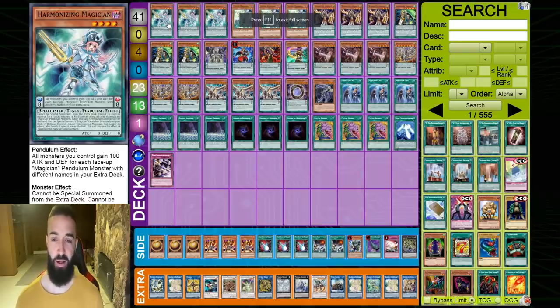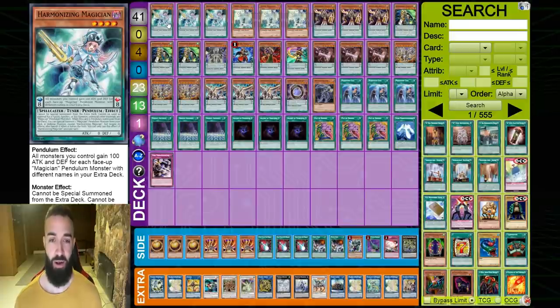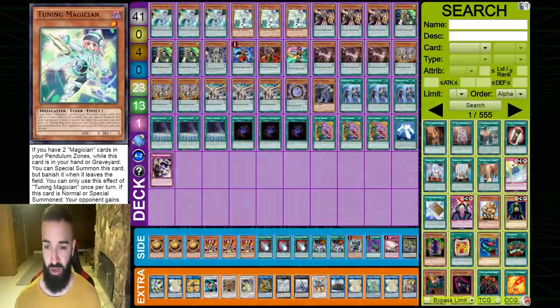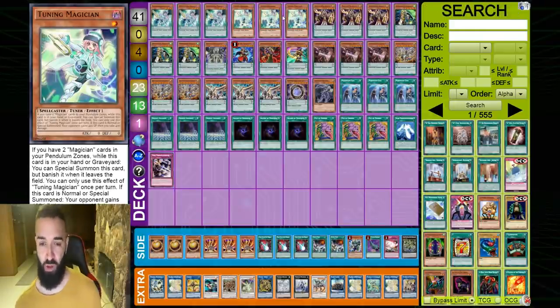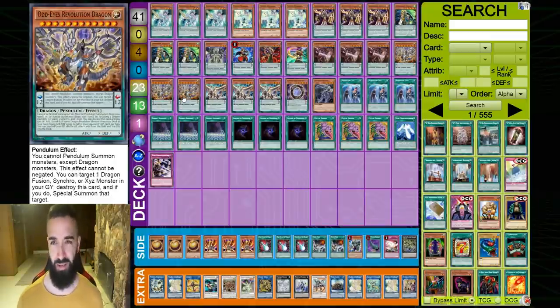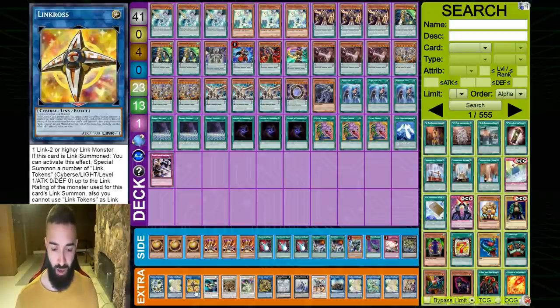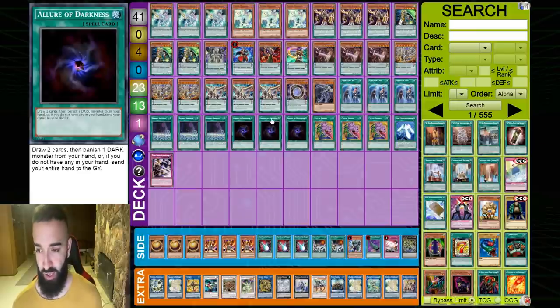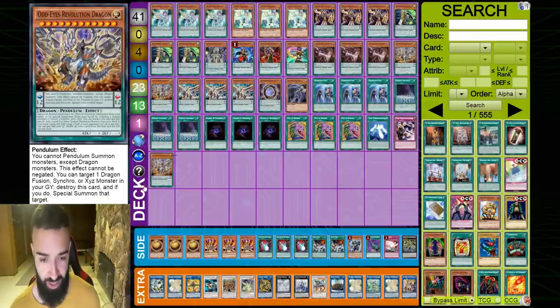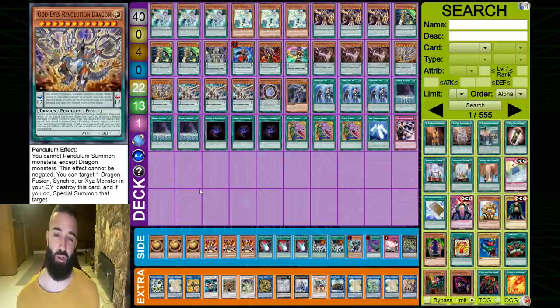This is the deck profile. Similar idea as before — you need triple Harmonizing and triple Tuning, it's absolutely mandatory. There's no Magician Souls in this version; I made it as budget as humanly possible. Revolution Dragon is a little expensive but not a hundred bucks like Magician Souls. Fiber and Linkross are a bit expensive too, but not like Magician Souls. If you want to cut to 40, you can run two Revolution Dragons — it's great to open Dark Worm, though not mandatory.